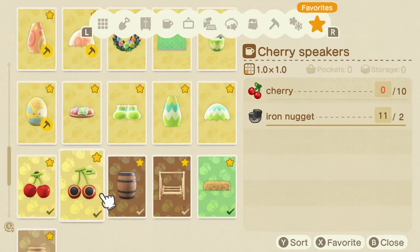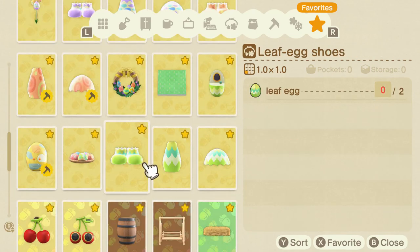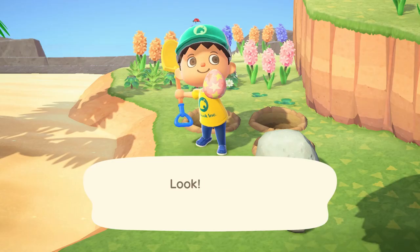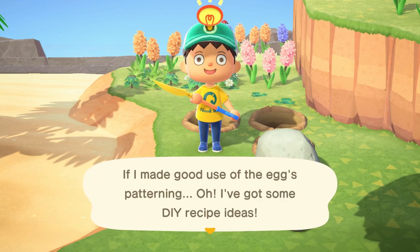For outfits, you will unlock three recipes for each egg type during the Bunny Day event. For example, you will have a Leaf Egg Outfit, Leaf Egg Shell, and Leaf Egg Shoes. In grand total, you can unlock 18 recipes for your attire by collecting the eggs.